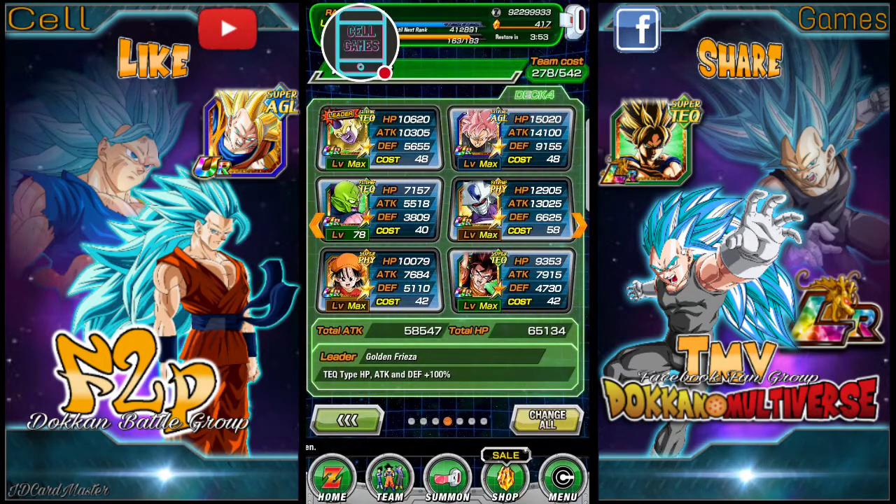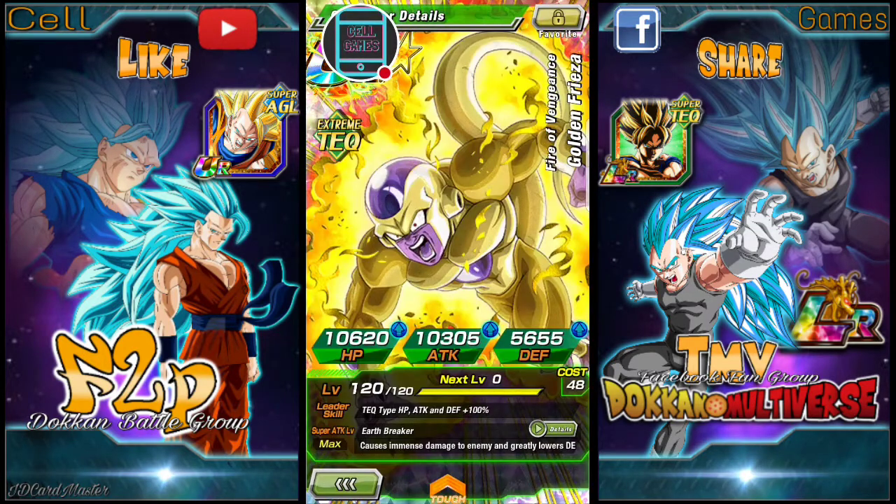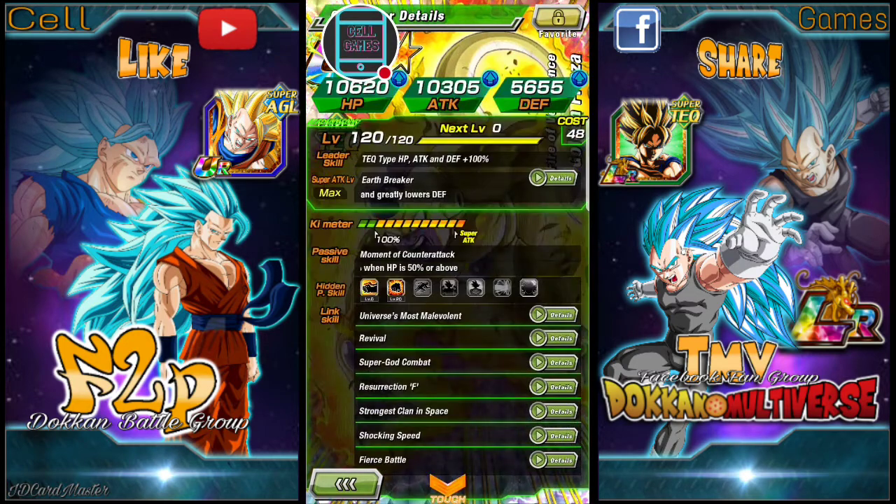I finally decided to max out this Tech Golden Frieza's SA. I used a number of AGL, Intelligence, and Tech Frieza dupes — nine altogether — to max out his SA, and I used four additional Golden Frieza to open up four of his dupes. I maxed out his crit to 20 and additional to 6.